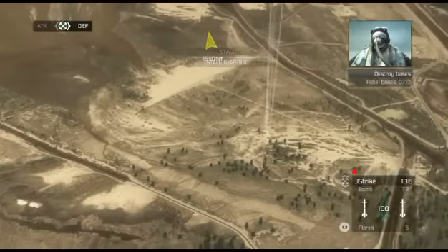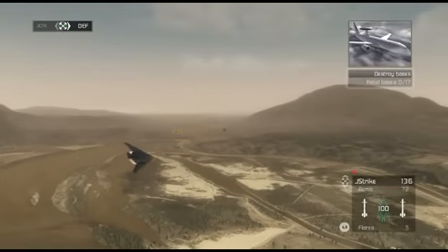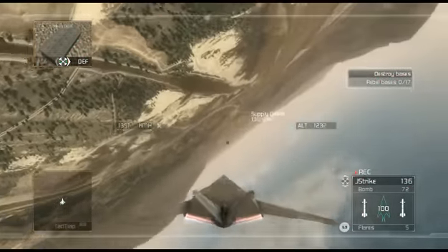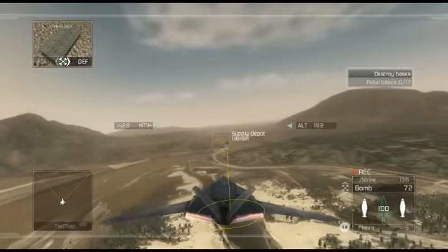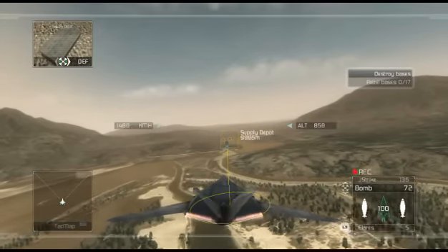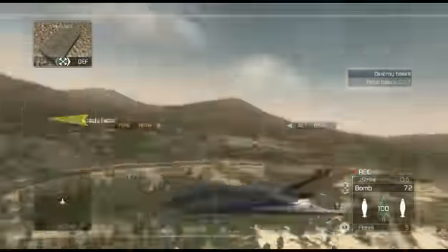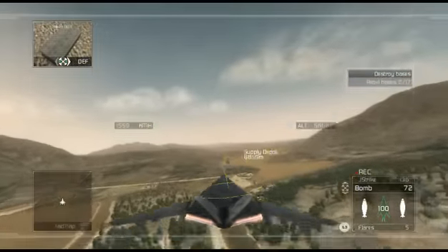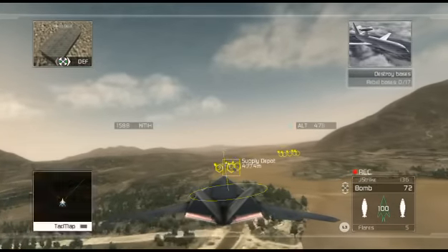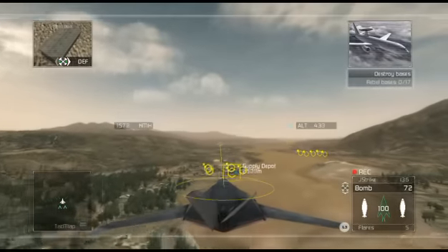Targets ahead of us. Roger that, 3-1. You're authorized to destroy all ground targets outlined on your ERS tag map. Copy that, Oracle. Rolling it down, system is on. I've got visual on some rebel warehouses. Flight leader, be advised: you can issue orders to your element to maximize combat efficiency. ERS will outline the target you want them to engage on their HUDs.